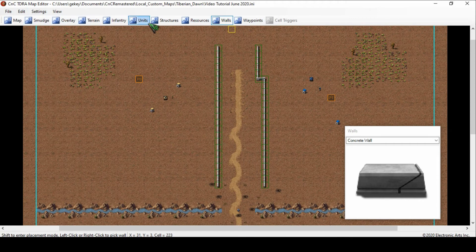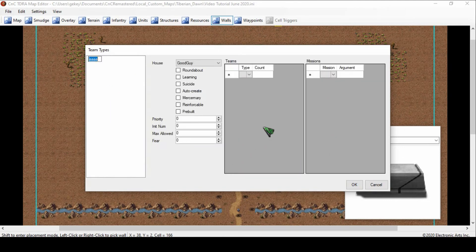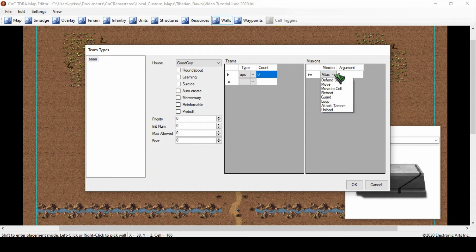Team Types are something you do for single player. All I know so far is that you have to place it on who it's associated with — Good Guy, Bad Guy, Multiplayer, whatever. Basically what it does is you select a certain type of unit — like an APC — how many, and then what they're going to do. So you use your trigger that you set up, select say two APCs, and set what they're going to do — like guard, so they just stay there and if someone tries to attack the base they'll guard it. You have to do that for each unit you want to add for custom stuff. But like I said, it's a little buggy, so I'd suggest just working on multiplayer stuff now until EA releases more on single player triggers.